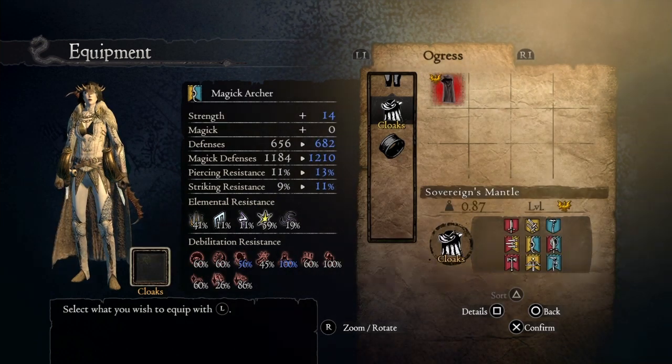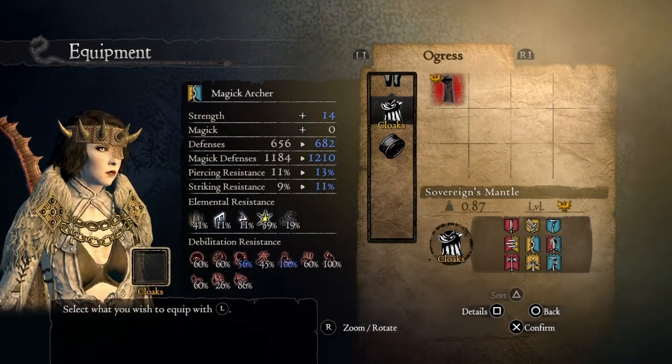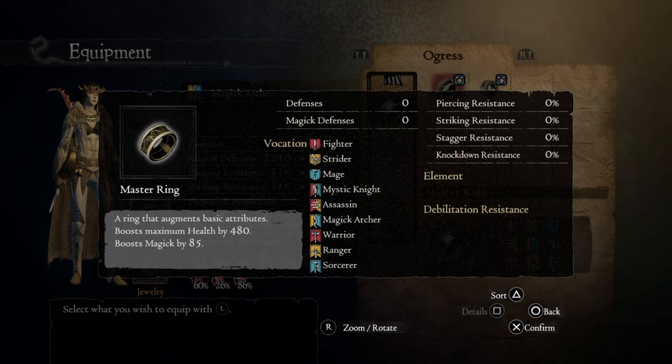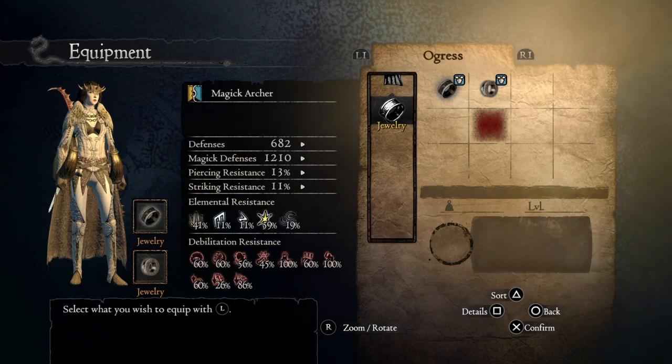For the cape, we're using the Sovereign Mantle that increases our strength by 10 points, but as I said before it's not really required since we're not using physical damage. For the rings, we're using a Master Ring that increases both magic and health, which is the best combo for this build. The magic boost on the ring I got is just 85, so you can get another 15 magic points and surpass 4600 overall magic. And we're using a skill ring here, which is a must-have if you're running a magic archer — it enhances your Sixfold Bolt and Explosive Rivets, which are the two best skills for damage output.